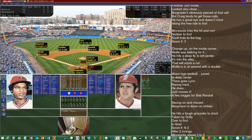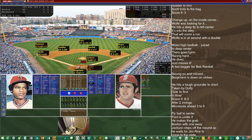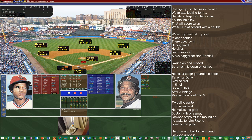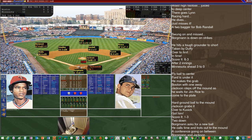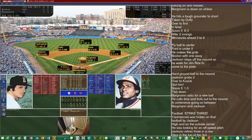Fred Lynn up in the Red Sox third — struck out his first time, this time he'll fly out to his counterpart in center, Ford. Jim Rice up next, 0 for 1, struck out first time — he's going to hit a grounder back to Jackson, grabs it over to Cusick, score that a 1-3. Two quick outs in the Red Sox third. Yastrzemski singled his first time up — this time he'll strike out looking. After two and a half it's Minnesota 3, Boston 0.